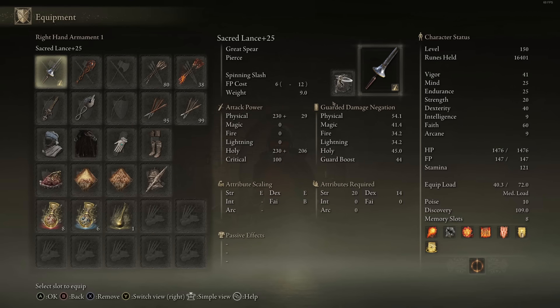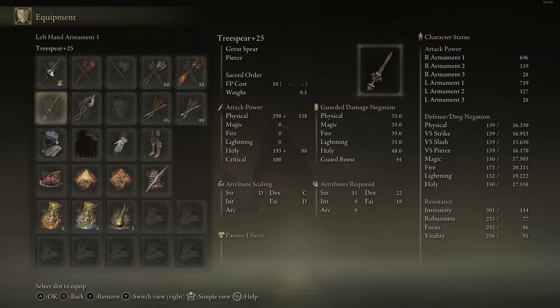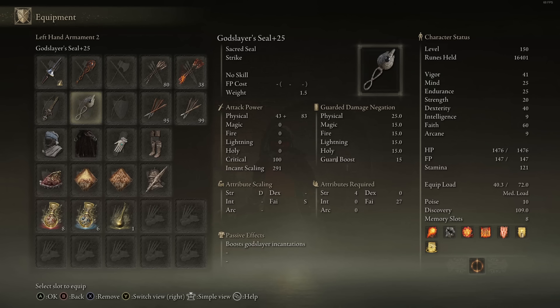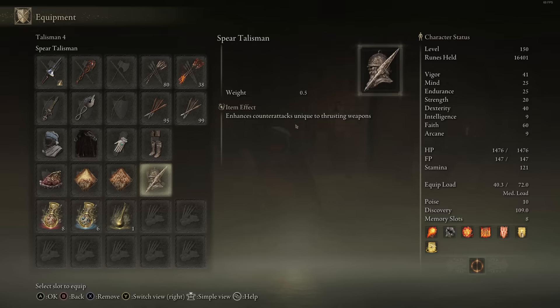The ash of war I want here is Spinning Slash. It's not that great on its own, but on the Lance where you don't really get many horizontal swipes, and I like having horizontal swipes to hit multiple enemies at once — it's definitely really good. Combined with the Lance's length it makes for a really solid ash, and you can keep spamming the first hit for nice stagger and posture damage. As for my seals, I'm going to have the Godslayer's Seal in my main hand because it does the most damage at 60 Faith, and a Giant's Seal in my right hand as well — because if I use my buff I don't want to switch and lose it. As for talismans: Shard of Alexander because I'll be using Spinning Slash a lot, two incantation-boosting talismans, and the Spear Talisman — probably the best for thrusting weapons since you get a bunch of counter attack damage.